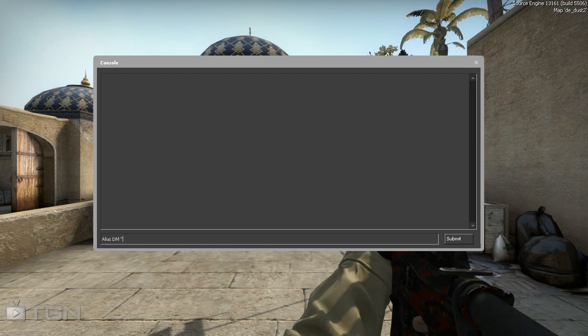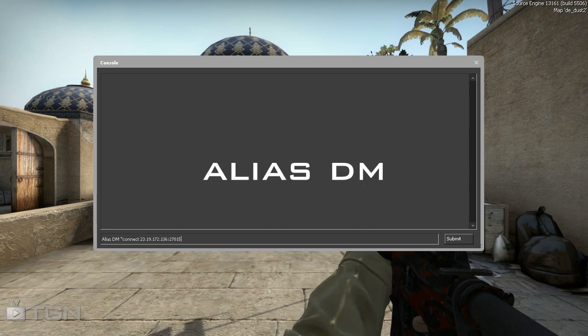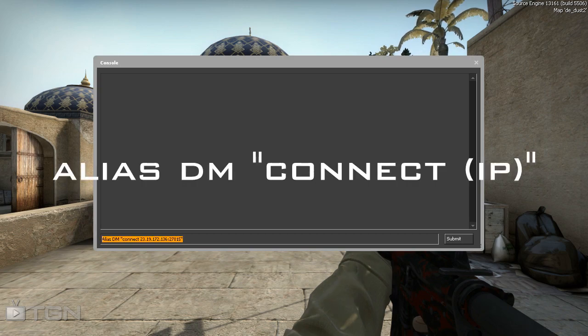Without any quotes. Then follow it with a keyword of your choosing — mine will be DM. Again, no quotes over this. After that, add a quote and enter your command or commands. Once that's done, just add a quote to finish it off, and it will be good to go.